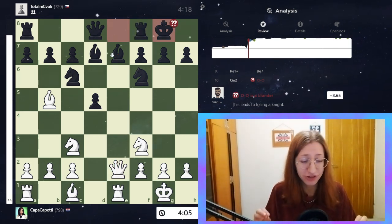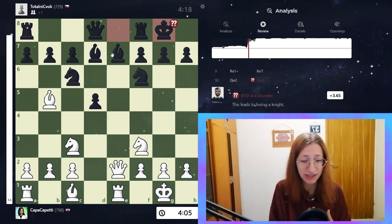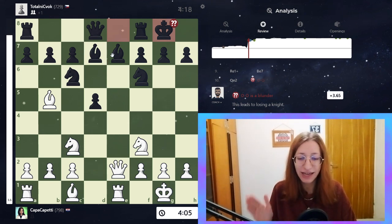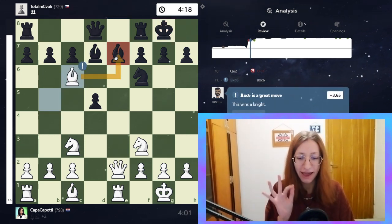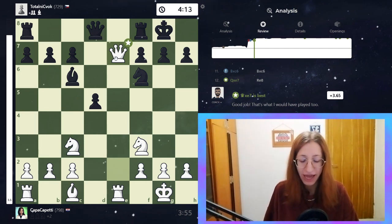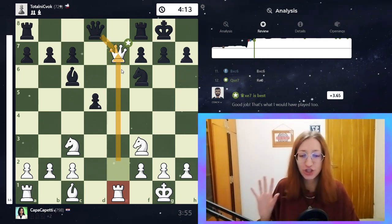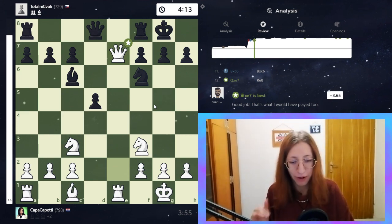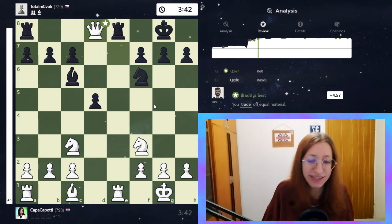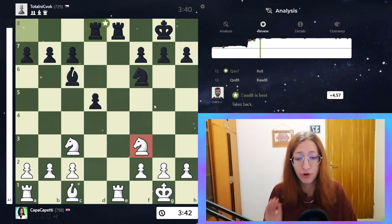My opponent castled up, which is actually a complete blunder in this position. Honestly, I wouldn't have seen it either, but castling here is bad because I can just take the knight that's defending the bishop. After he takes back, I'm winning a piece — I've won the bishop. Even if we trade things up, I don't care because I'm up a piece, and that advantage really helped me throughout the game.